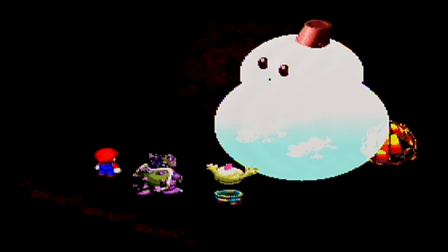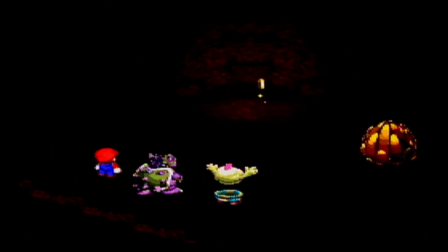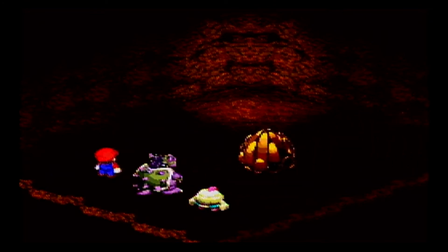Oh, that's right — I do need Peach in here in order to use that B-tub Ring, which was kind of the thing we were doing. I'll switch Mallow out for Peach.